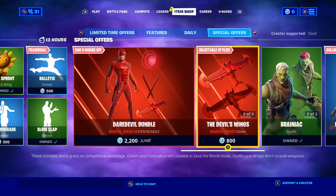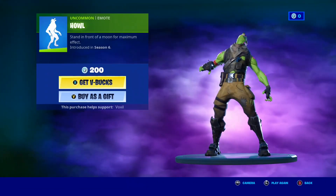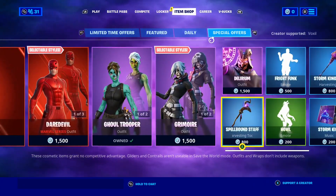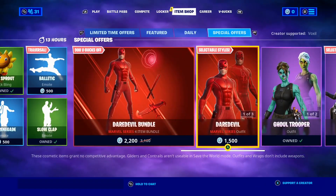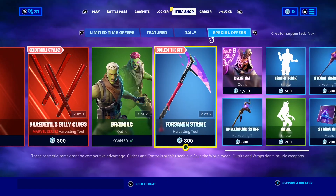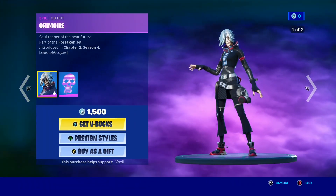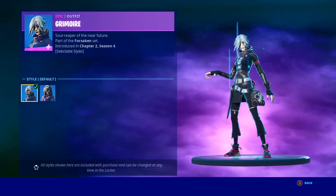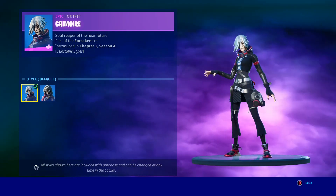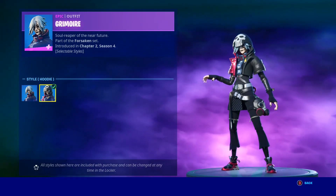It's honestly such a sick emote. We of course do have the HAL Emote in the shop as well — a pretty awesome 200 V-Buck Emote. As well as the HAL Emote, we do have the Deryllium Skin and the Spellbound Staff Pickaxe. Let me know if you guys want any of them gifted. We also do have the Forsaken Strike Pickaxe and the awesome Grimoire Skin. I'm not 100% sure how to say that. This one does have a couple of styles as well — we've got Default Style and of course the Hoodie Style. That Hoodie Style honestly looks pretty sick.